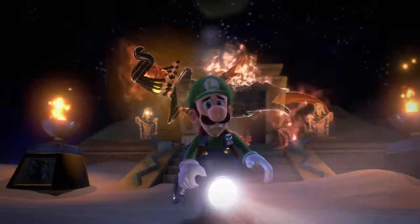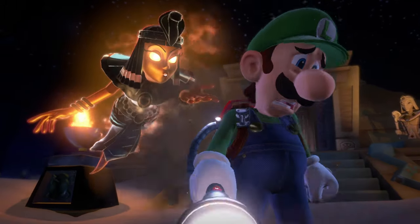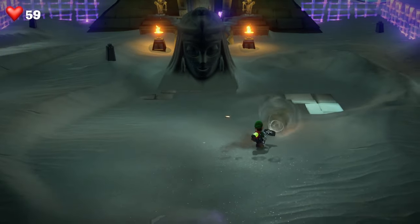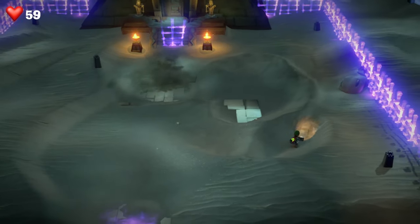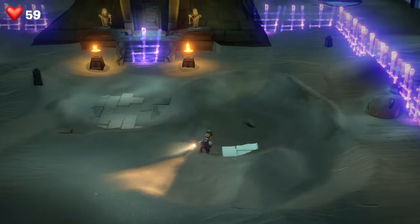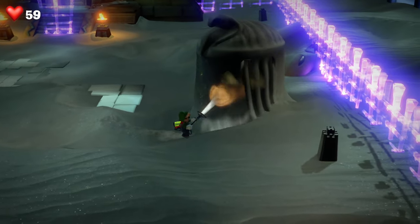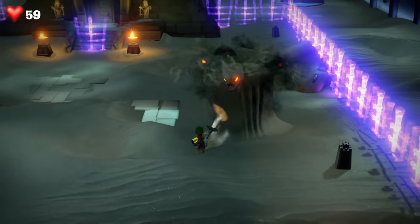Hopefully this video is going to help you out. I'm going to talk you through all of the different things that you need to do to be able to beat her. If it does help, drop me a like below. Things start out with this giant sand Cleopatra head coming towards you, and you need to hoover the face off with the Poltergust G-00. So get close to it, take away as much of the face as possible, and that'll start to instigate different phases.